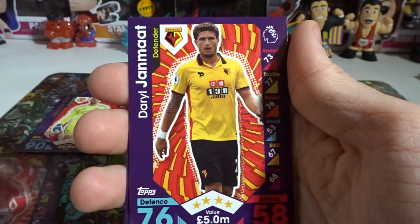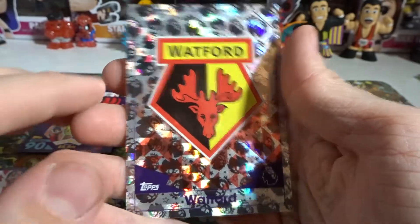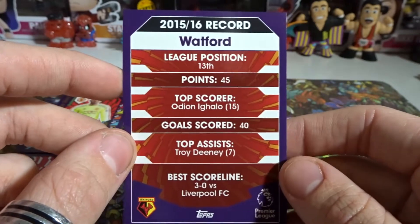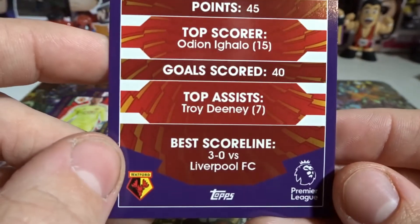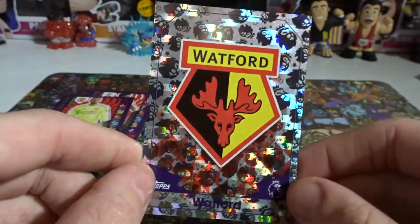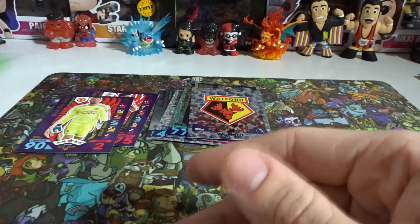Last pack of this batch. We have Alan and a few others with some interesting names. Oh — what is this? It's one of the club cards and it looks awesome! It's the 2015/16 record: points, goals scored, top scorer, league position 13th, best scoreline, and top assist. It's like a holographic team emblem card — Watford. I want a Chelsea one though!